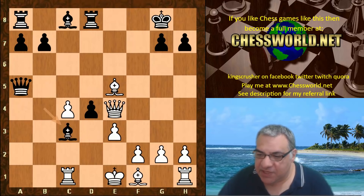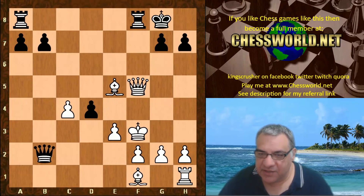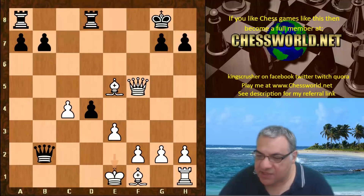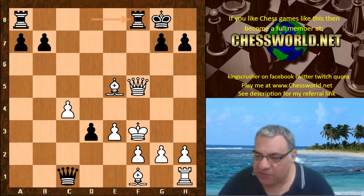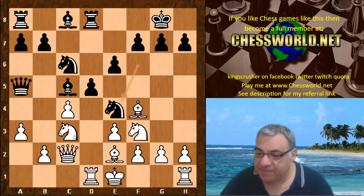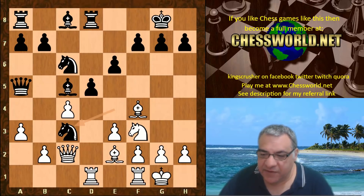For example Queen takes, Bishop takes c3 — the King is exposed and this is quite crushing after Bishop f5 check. The Queen is going to be lost whatever way — if King e1 then just Queen c1 check and then d3 check, pushing the King onto the f-file. Very sharp lines which show that Bishop e2 is correct — this isn't possible with the King in the center. So Knight e4, still putting pressure on c3, and white just castles. Knight takes c3, b takes.